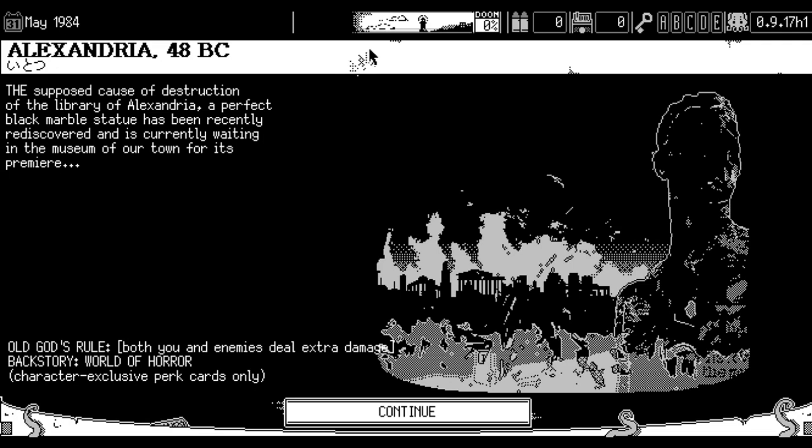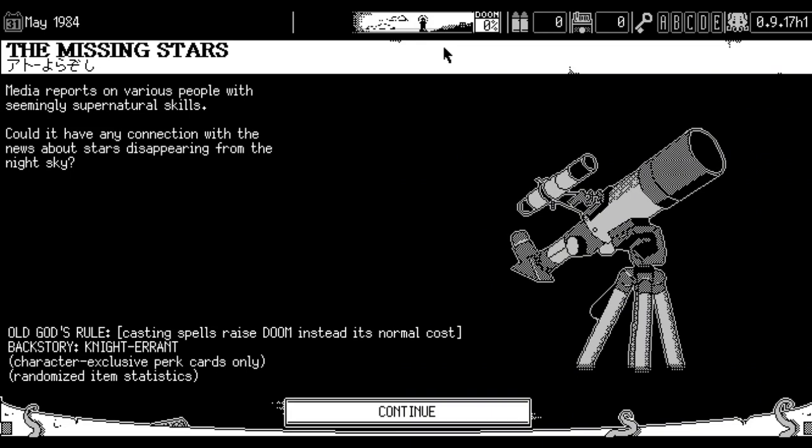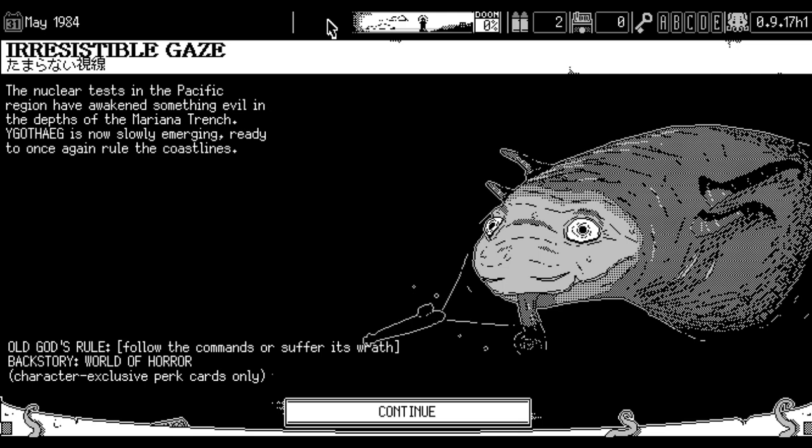Itoto is the reason the Library of Alexandria burned down, meaning you and your opponents will do increased damage permanently. Aturasu Nasa is the spider god — his giant cobwebs prevent you from fleeing combat. I'm just going to give nicknames to everything in this game from now on. '1984' is a big old eye in the sky; it allows you to cast spells easily without getting spooked. And finally, there is a big fishy fellow who has an irresistible gaze and likes giving commands — if you choose not to follow these instructions, he will get very angry.